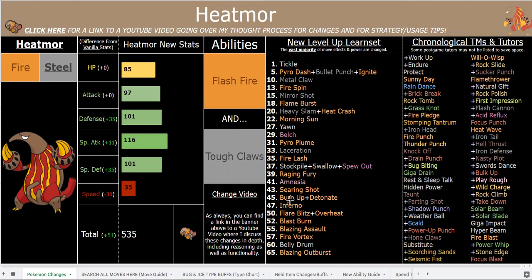Both abilities are great, and Tough Claws is very fitting looking at those giant big Anteater Claws. It makes him a very strong physical attacker. You also have good setup moves, which aren't that important in this hack because setup is nerfed, but you have strong physical moves. Priority is a big deal — so you have Pyro Dash and Bullet Punch for physical priority, and Ignite for Special Fire-type priority. And then you have all kinds of good utility moves and healing moves like Morning Sun, Yawn, Parting Shot, Will-O-Wisp, and all this other nice stuff. First Impression is another nice priority move.